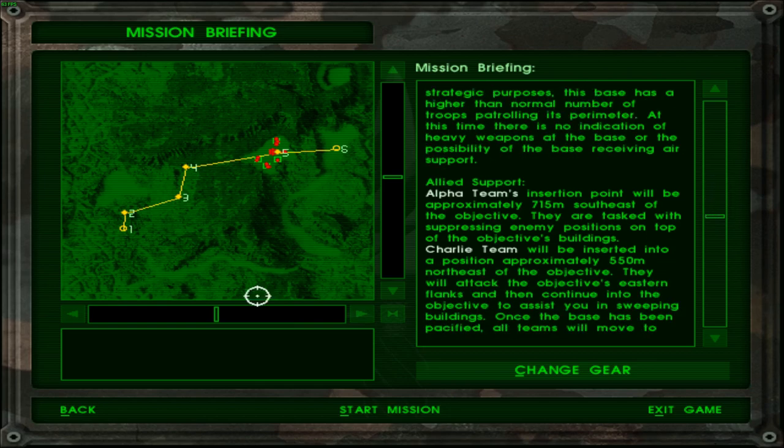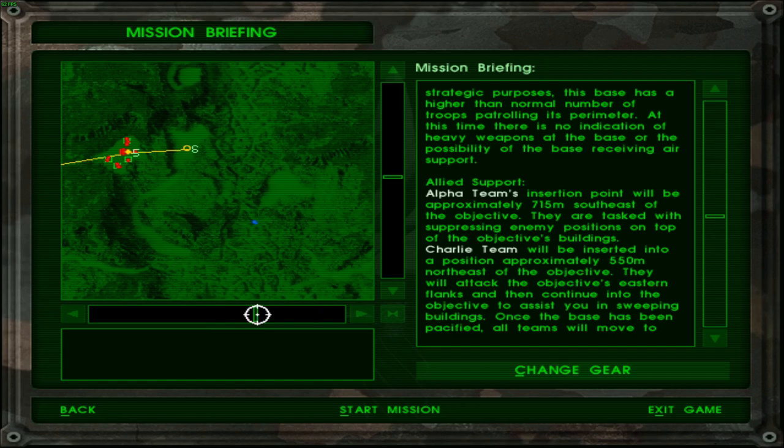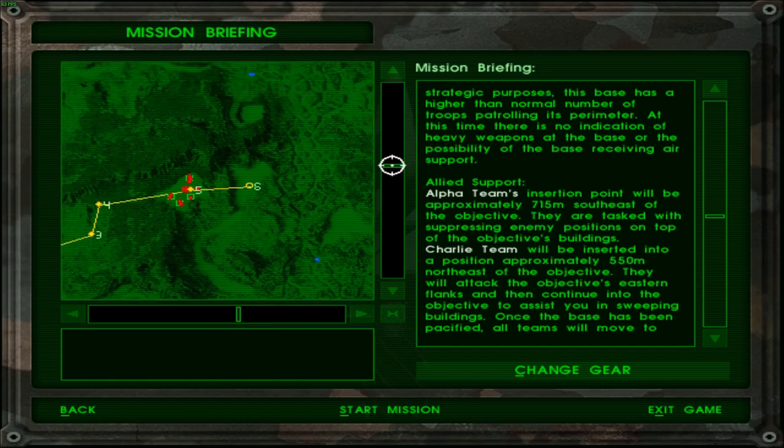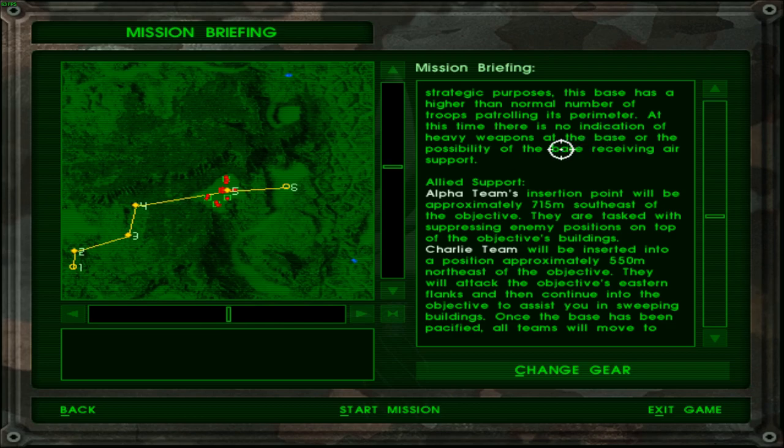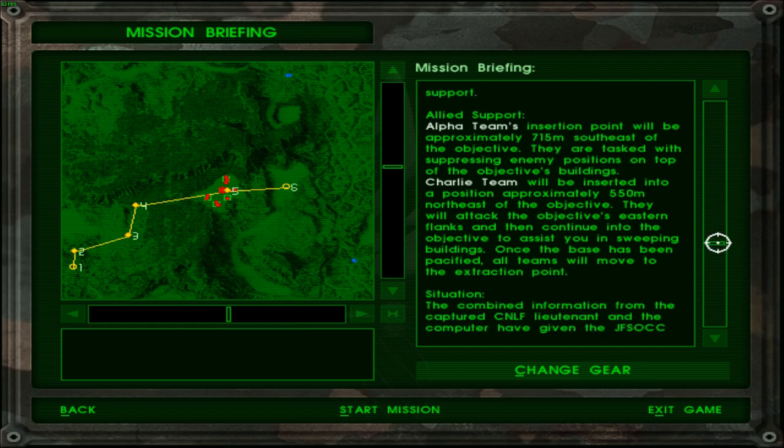Allied support — so basically I am getting some support as well. One of my assets here seems about as far from the base as I am, so I suppose that is good in a way. Alpha team's insertion will be approximately 715 meters southeast of the objective, tasked with suppressing any positions on top of the objective's buildings. Charlie team will be inserted approximately 550 meters northeast, attacking the eastern flanks and then continuing into the objective to assist in sweeping buildings. Once the base is pacified, all teams will move to the extraction point.